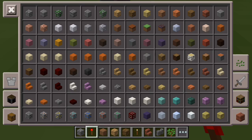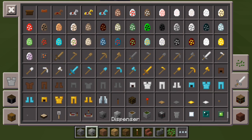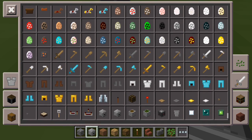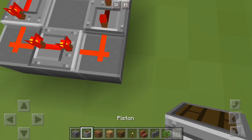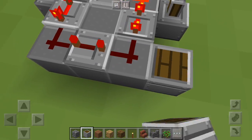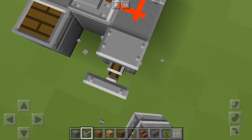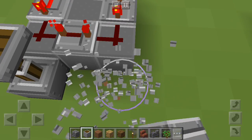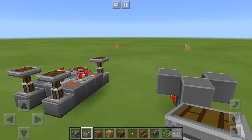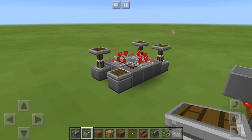If you put pistons — let's see if we can get a piston here. Nope, that's a dispenser, not a piston. There we go. Put that one there, put that one there. You can see that it goes around in a circle as expected with the clock.